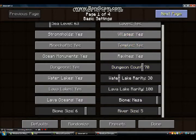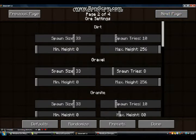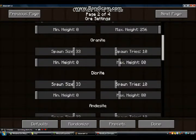Village is next page — there's more pages. Oh my god, this is amazing. Hopefully I'll be one of the first people to do this update tour. Spawn size, minimum height, gravel — I don't want any gravel. I'm just going to mess up this world, aren't I.